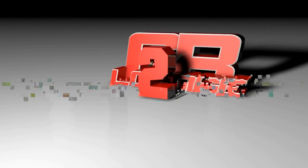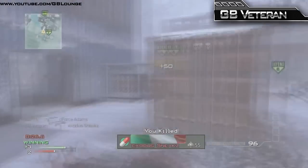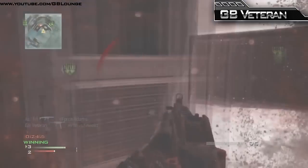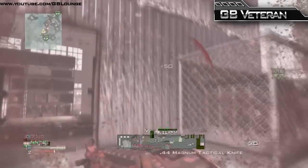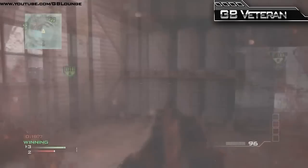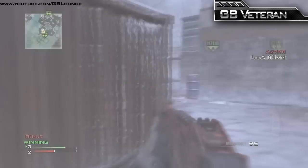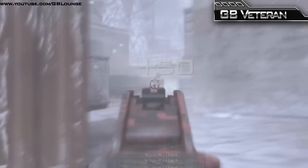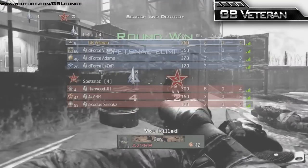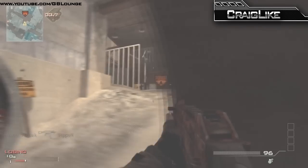Moving through to clip number 2 now, staying on Modern Warfare 3, we are on board with GB Veteran. He is playing some outpost. He's going to take out 1, only 25 seconds left on that clock and his team are currently winning 3-2. Gets a turn on there and he is now left 1v1. He's taken shots in the back, just going to advance around this left hand side and take out the kill, making them rage quit. They did win 4-2 — a great way to clutch things up in the dying seconds of the game.